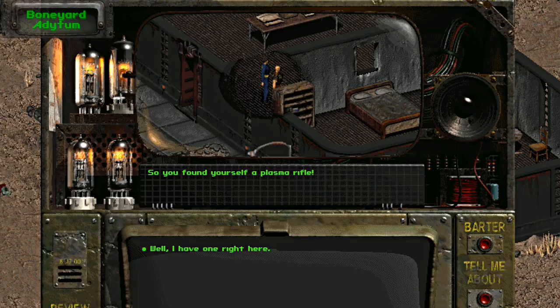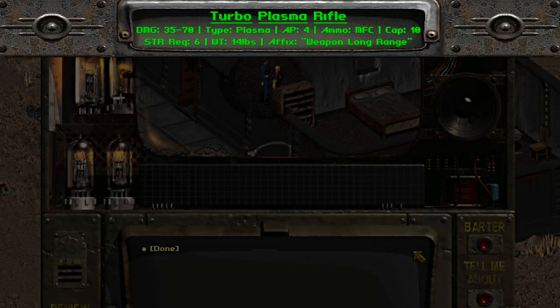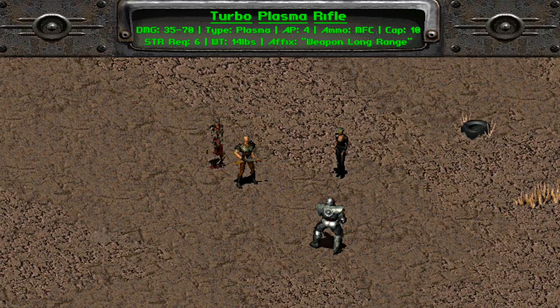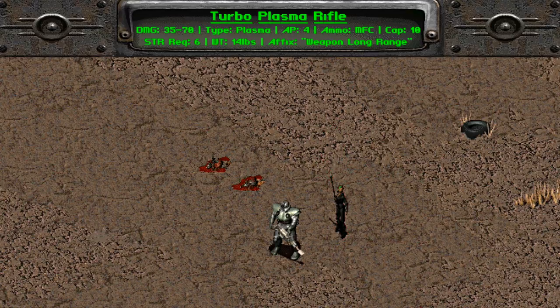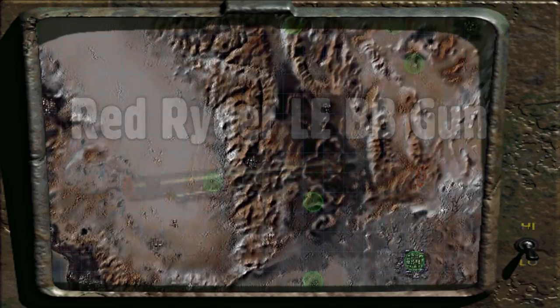So what makes this plasma rifle 'turbo'? Its base damage goes up by 5, resulting in 35 to 70 plasma damage, and the cost for single shots drops from 5 AP down to 4. It uses microfusion cells as ammo and can fire up to 10 times before reloading. Its strength requirement is 6 and it weighs 14 pounds. This version also has a greatly increased range, from 25 to 35 hexes away — still not quite the distance of laser rifles, but it definitely makes up for it in raw damage. If energy weapons are your thing, I strongly suggest you consider this one.